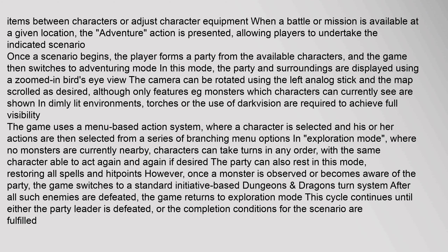Players can trade items between characters or adjust character equipment. When a battle or mission is available at a given location, the action is presented, allowing players to undertake the indicated scenario. Once a scenario begins, the player forms a party from the available characters, and the game then switches to adventuring mode.